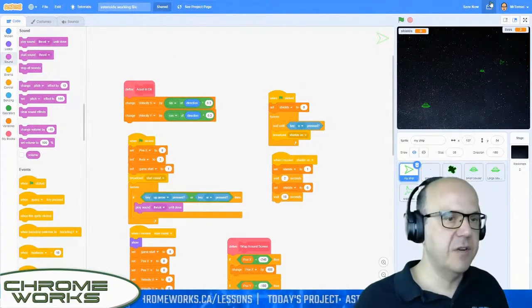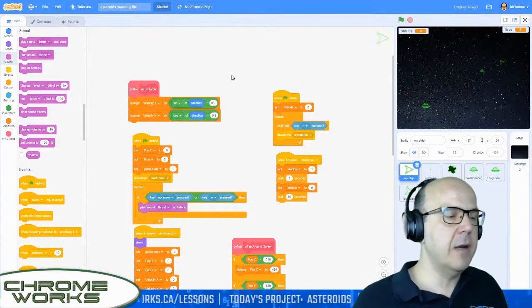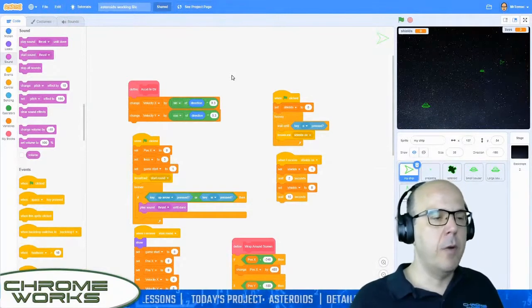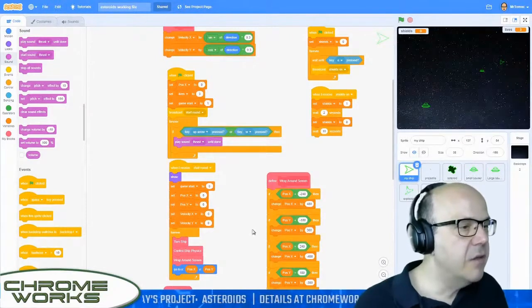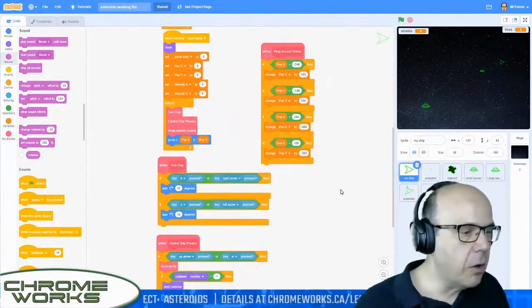If you ever get stuck, just reload the file and all the code that I've been working on up until this point will be refreshed on your screen and you'll be ready to go. So we're going to start working on the part that says 'when start round.'